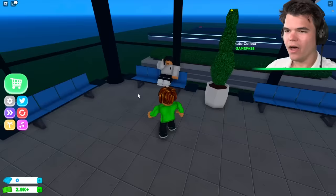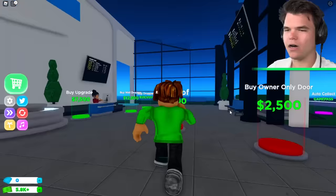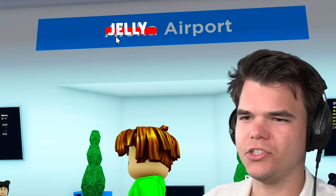Oh, we have our first customer! What's up bro? Where are you flying to — flying to that Caribbean island? You know where it is nicer though? At my airport. Spend all your money here, please. Let's buy a roof before it starts raining. Looks good. Lights! Finally, we can see something at Jelly International Airport. That sign's wrong — I wish I could change that.